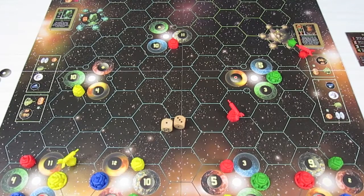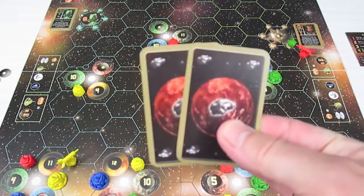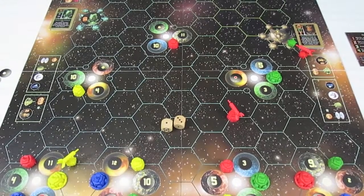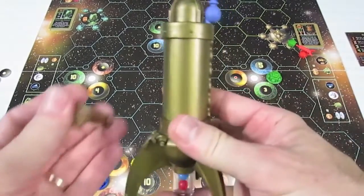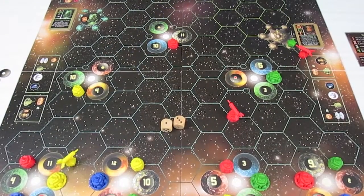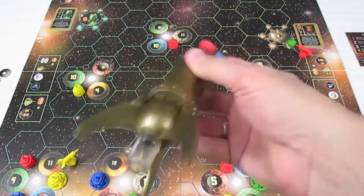Craig's decision is pretty simple — he doesn't have many cards. He has two ore, so he cashes them in to buy a freight ring and puts it on his ship. Now Craig's ship has a cannon, a booster, and a freight ring. Now we check if he gets an encounter.